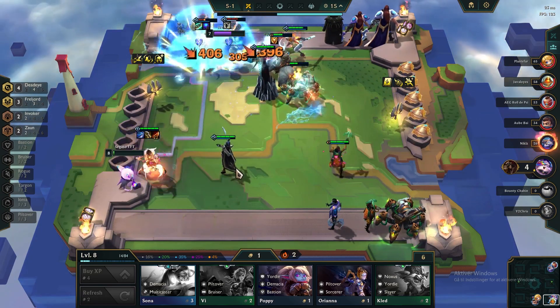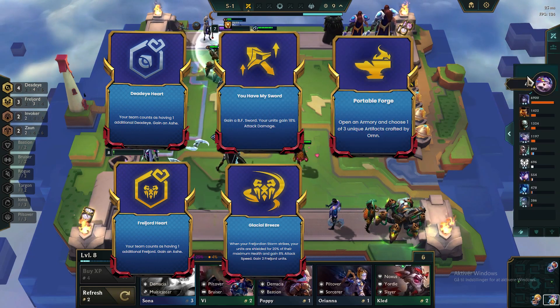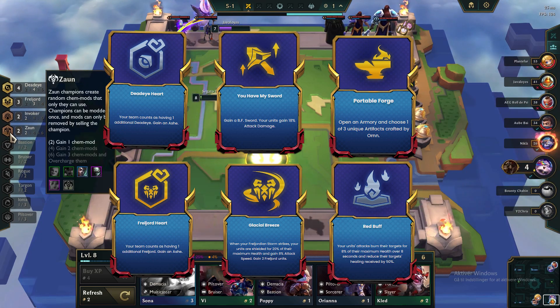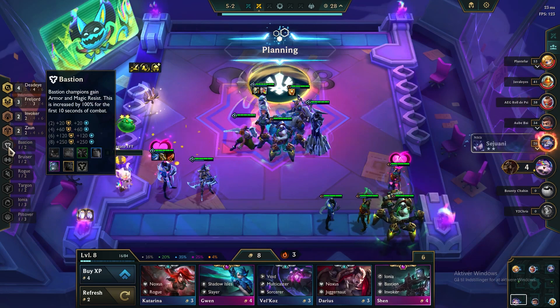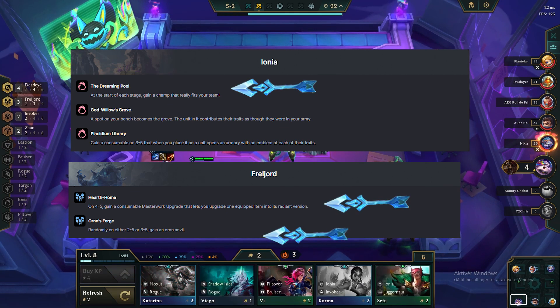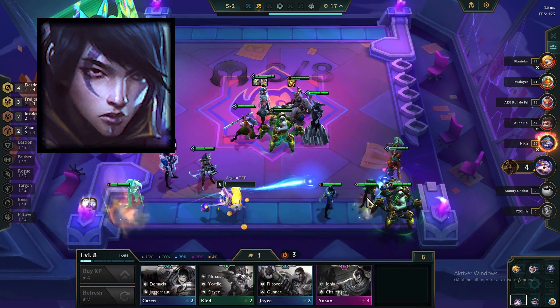The augments we're looking for are more Deadeye, more Filiord, You Have My Sword, Glacial Breeze, Forcible Forge, Red Buff, and many other augments that buff the overall team. The best starting regions you can get are Dreaming Pool, Hardhome, or Ornn's Forge.